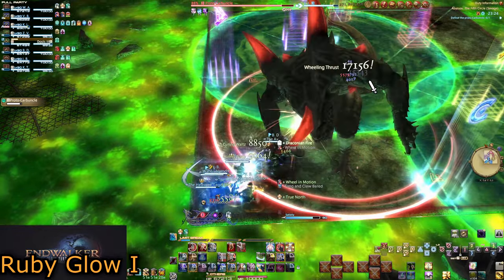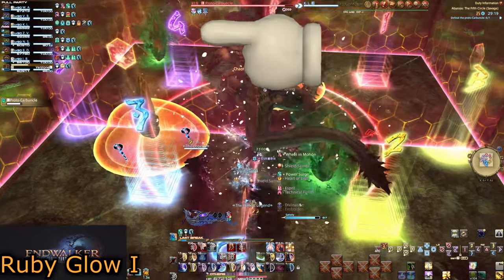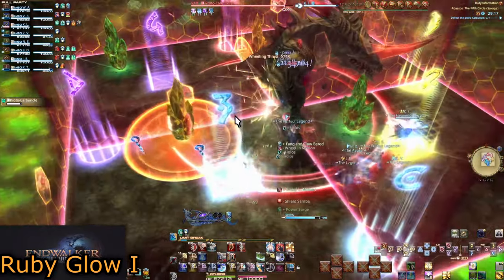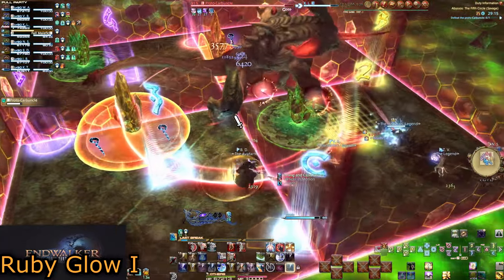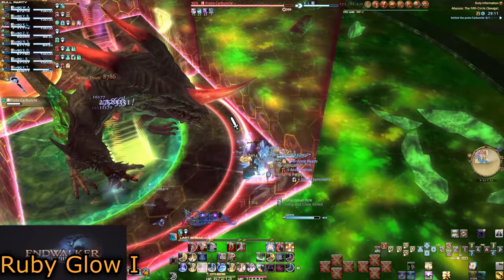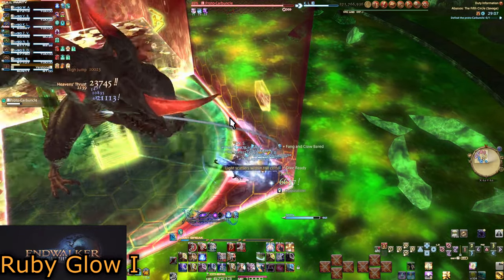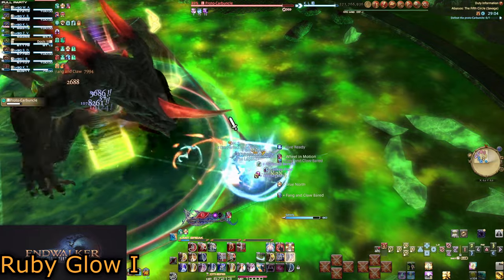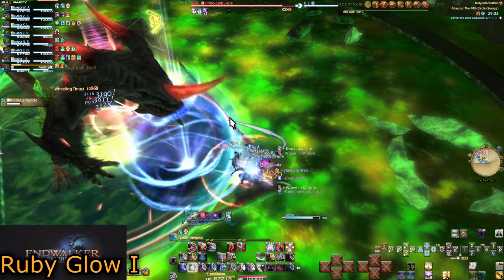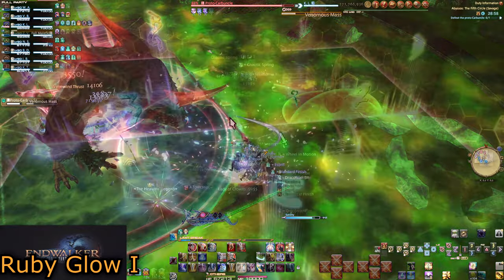There are only two actual patterns to deal with. The square with the poison crystal on the outside of the arena is always unsafe. If both squares next to it have topaz crystals, you must go to the square with the inner poison crystal and hide at the edge. There's just barely enough room for the team to fit between the puddle and the edge.